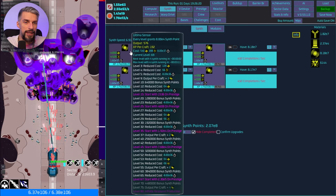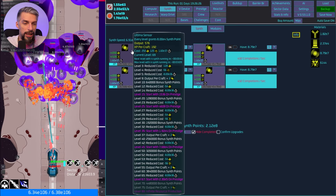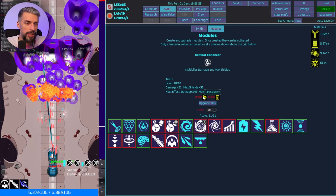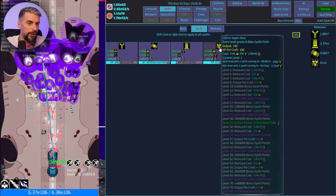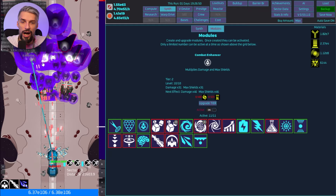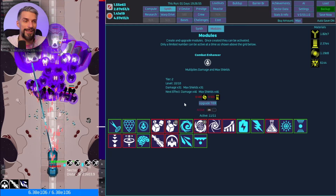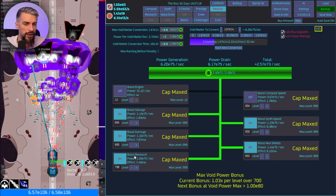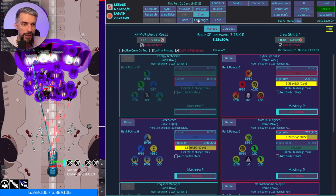For synth it will take 3 minutes to max out Ultima Sensors — we're pretty much done with those. For the next items we need Ultima Relay and Nano Fluid, which are still locked. To unlock them we need Super Alloy and Stabilizer. Those armies can't do anything because we are incredibly powerful. The reactor is now at 804 for all boosts.